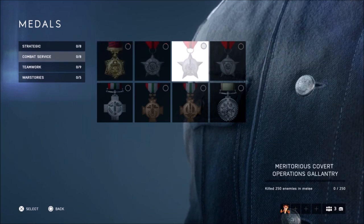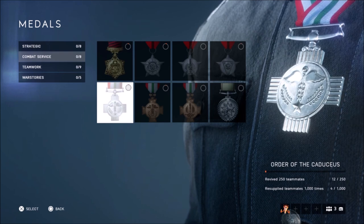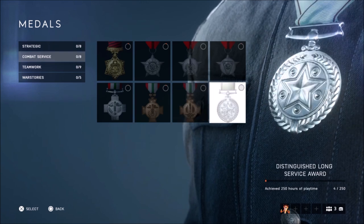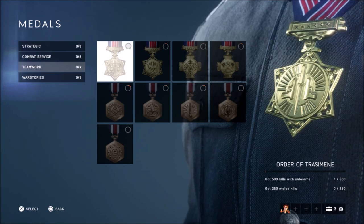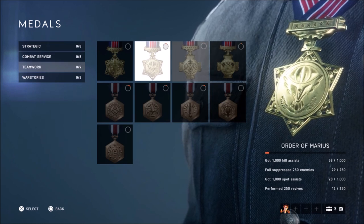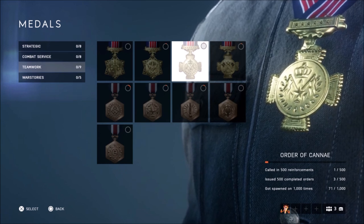You've also got: melee 250 enemies, destroy 250 vehicles, revive 250 teammates, resupply them 1,000 times, resupply 500 teammates as a medic using bandages and crates, get 500 kills with sidearms, 250 melee kills, 1,000 assists, fully suppress 250 enemies, 1,000 spots, and 250 revives.